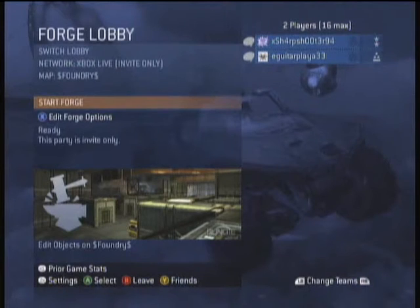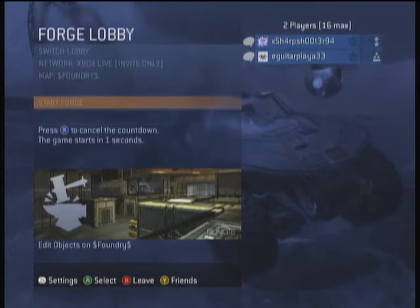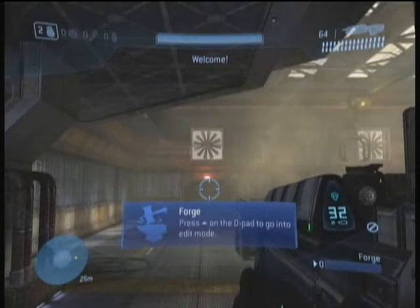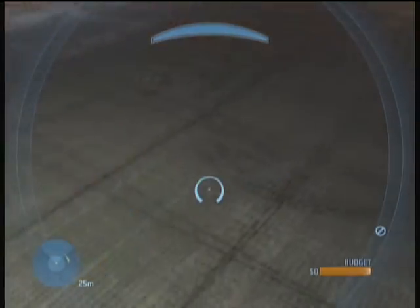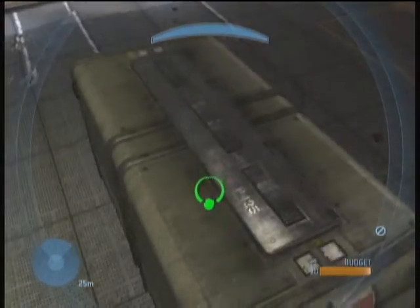Now start up the game again. Once you're in the game, go and place a double box with the center — where the teardrop will be — right above your wall. It's really hard to do, so I would keep the doors that you spawned where you actually had them, and place the box where the doors were.